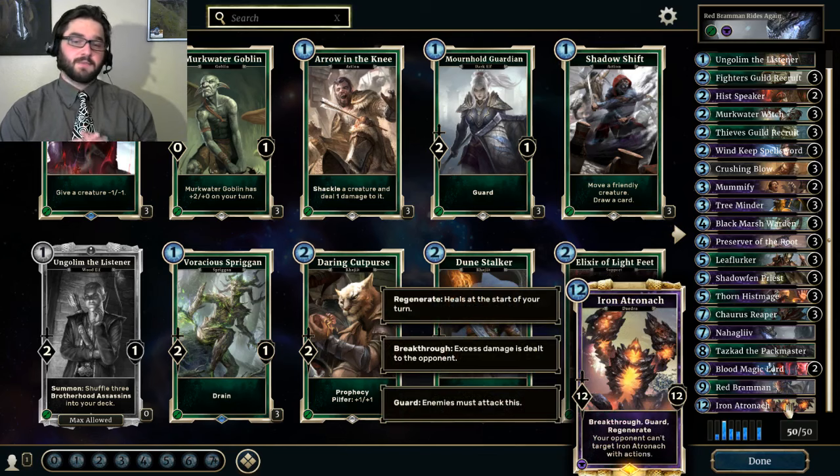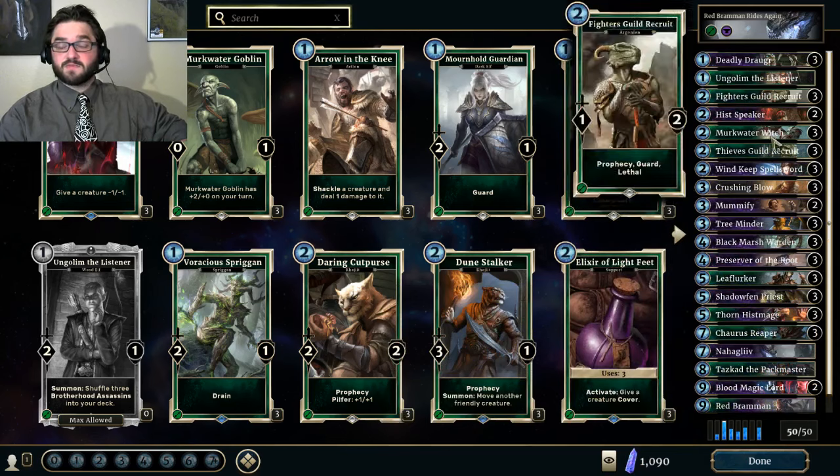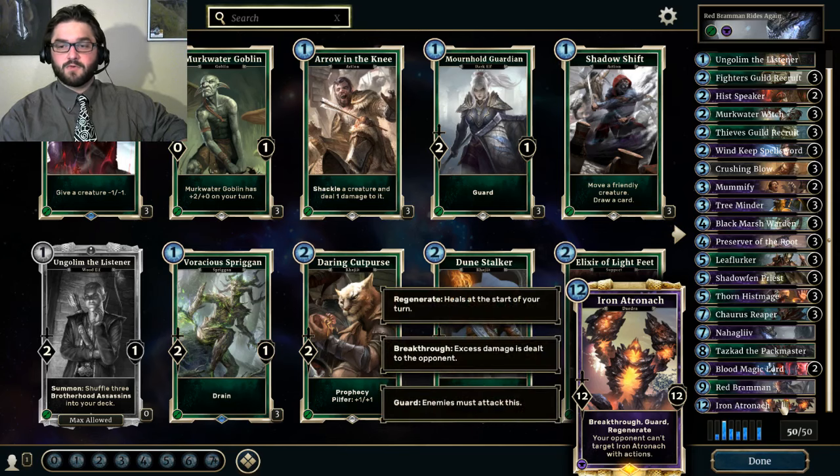Iron Atronach — I like it a lot personally. But in a lot of situations, you can run Odeving, the 12-cost neutral dragon that's 10-10 and deals 4 to your opponent's board, with just as much success. I personally prefer the Atronach because I'm trying to shore up the mage matchups, but I wouldn't go out of your way to craft one necessarily. Especially if you have an Odeving, that's a fine substitute. I didn't even run Iron Atronach for the longest time — my curve capped off at Red Brahmin. I've been impressed with it, but it's the least important legendary to craft for the deck.